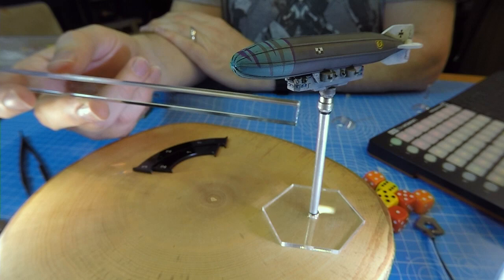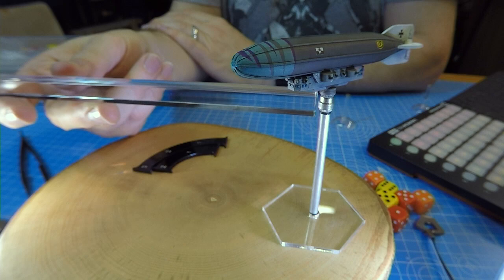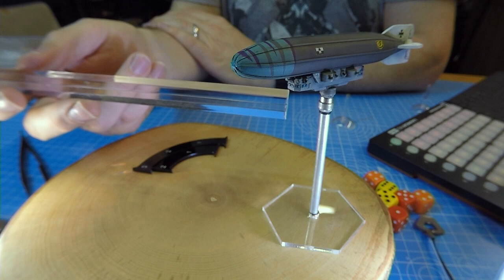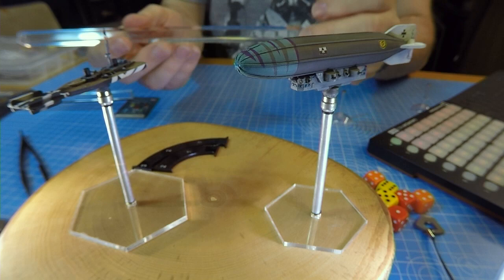All measurement in the game is from the central post of the base. There are firing arcs off the side, but those firing arcs are levelled from the centre post. The idea is that it wouldn't penalise people with hugely long ships — to avoid any confusion it's all pillar to post. So if you were firing from one airship to another, you would be measuring between those two posts.